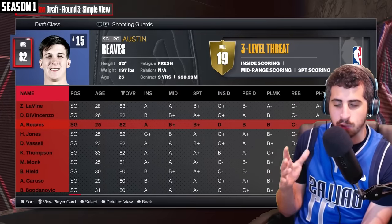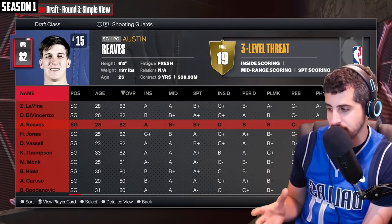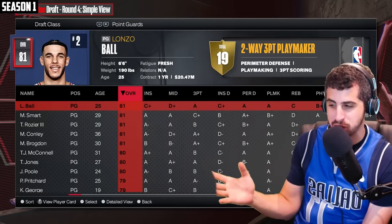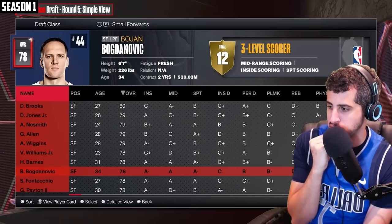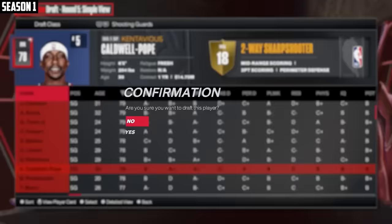I need a bucket-getting guard I can rely on from the perimeter, because I'm not going to rely on LeBron every single time to score. My best option here is probably Zach LaVine, so we're going to take Zach. A defensive-minded point guard who can run the show and knock down an outside shot — Lonzo fits this team pretty good. And now I just need a 3-and-D specialist for the starting lineup. We'll go a little small, but KCP fits this team the best.